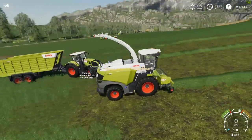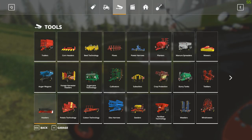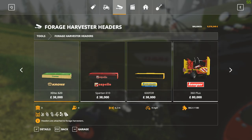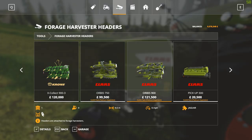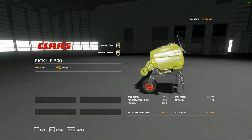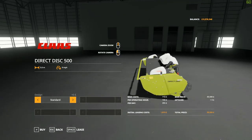Follow Me doesn't seem to like this for some reason, so ignore that — it's a mod, not part of the DLC. Anyway, this is the Class 300 pickup. Let's go to forage harvest pickups. Starting at the end we've got the Orbis 750, which is a corn chopper, and the Orbis 900 — that's nine meters wide, six miles per hour working speed. We've got the pickup we have attached right now at £20,500 — three meters, for picking up a swath. And we've got the Direct Disc 500 as well.